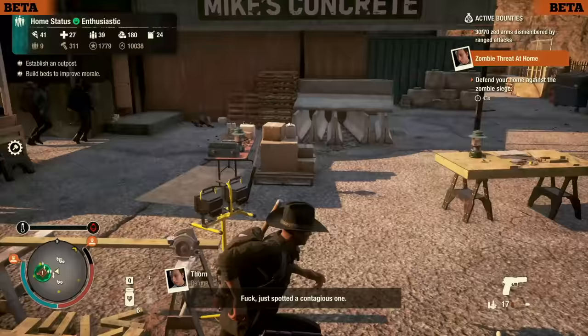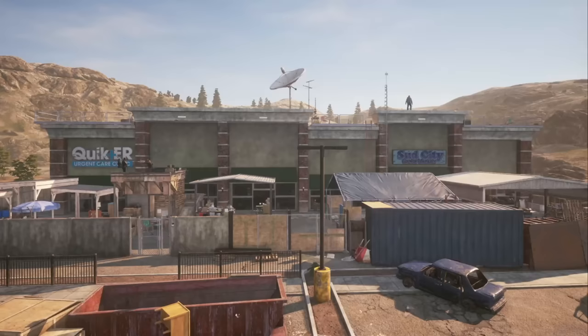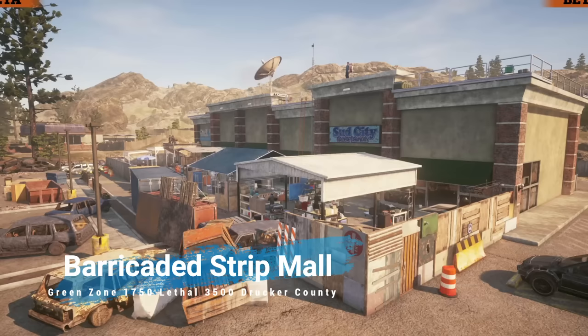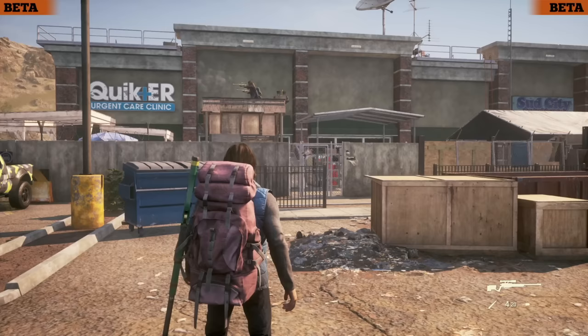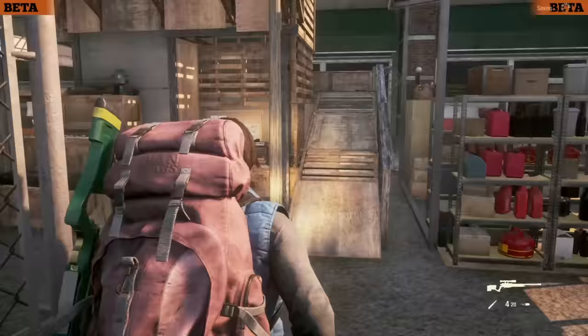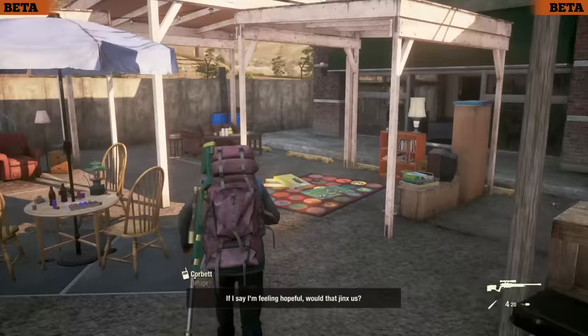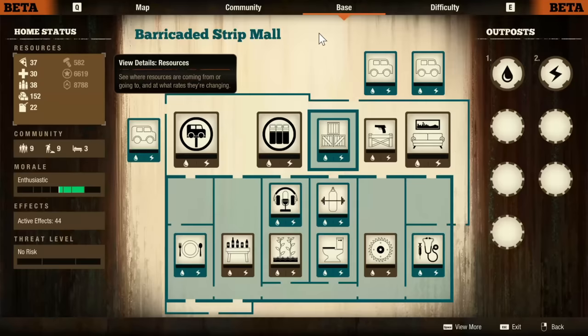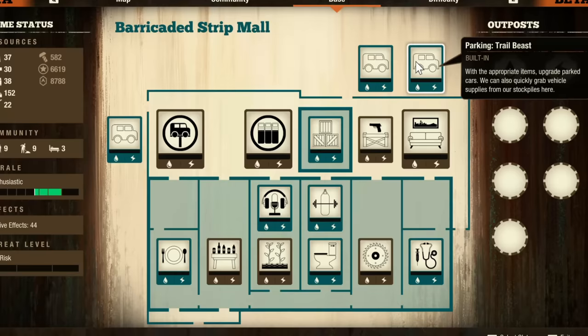That brings us to my absolute favorite base in the entire game — here in Drucker County at the Barricaded Strip Mall. Make no mistake, this is an endgame base that is costly to get into, with a $1,750 price in the green and $3,500 for lethal, and you need eight survivors. But what makes this so special is all the built-in stuff it comes with and the fact that it just feels so large. The layout is really nice. To start, it has three large open slots and four small slots that you can build anything with, for a total of seven.